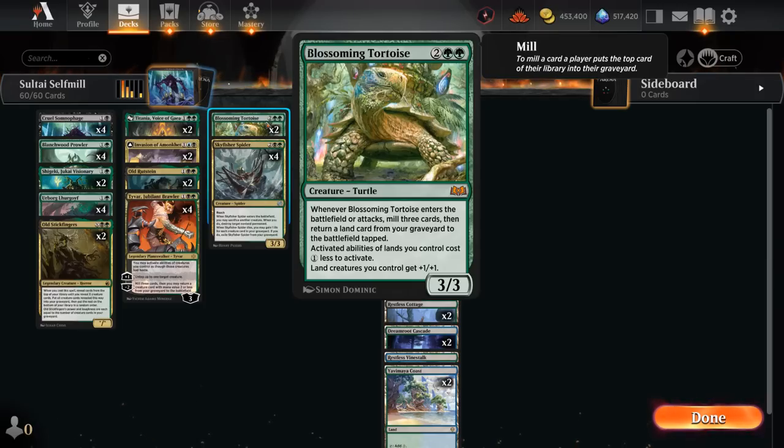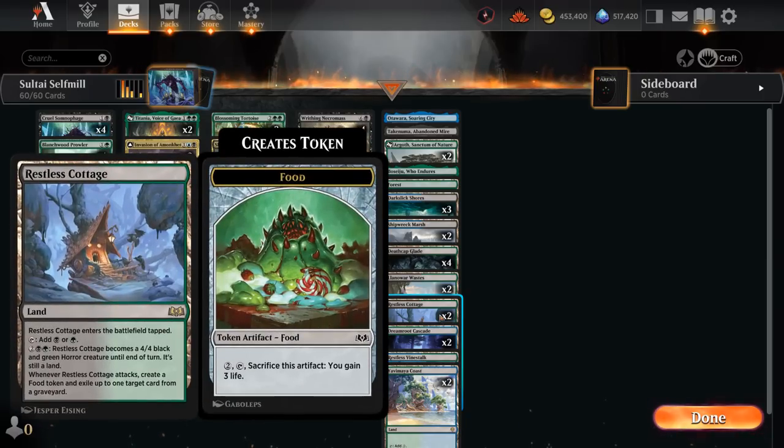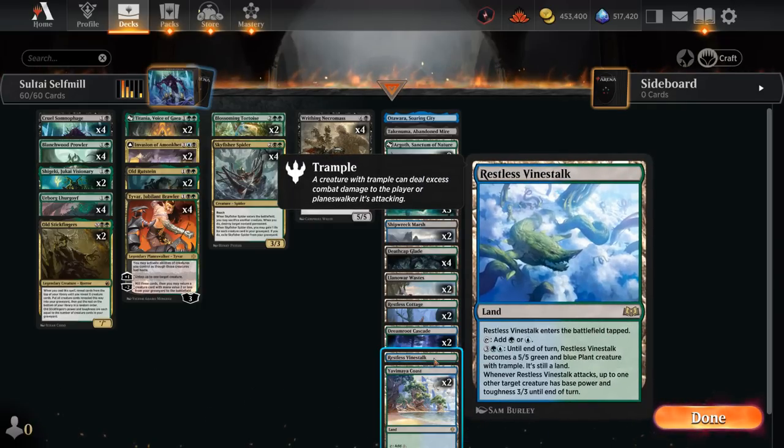Another new addition from Wilds of Eldraine is the Blossoming Tortoise, a 3/3 — when it enters the battlefield or attacks, we mill three cards and then return a land card from our graveyard to the battlefield tapped, helping us ramp. It also says activated abilities of lands we control cost one less to activate, and land creatures we control get plus one plus one. We've got some nice utility lands in our mana base, including the new creature lands from Wilds of Eldraine — two copies of Restless Cottage can turn into a 4/4 creature, and when it attacks we exile a card from a graveyard and create a food token to gain some life.